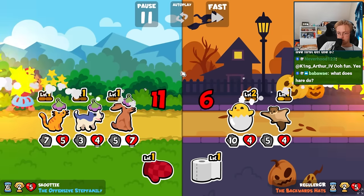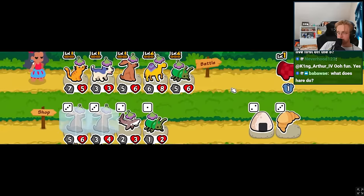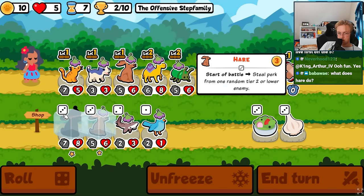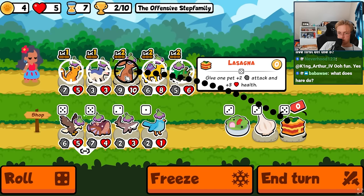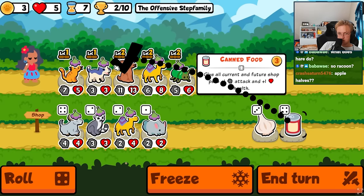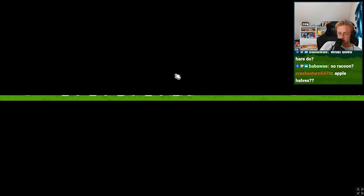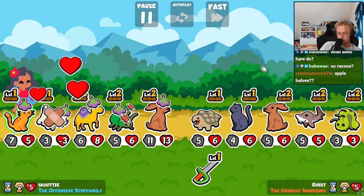No held food so we can't tell. What does hare do? It steals a held food from the opponent. It's just - see, like tier 4 or lower. Well, nothing to steal.